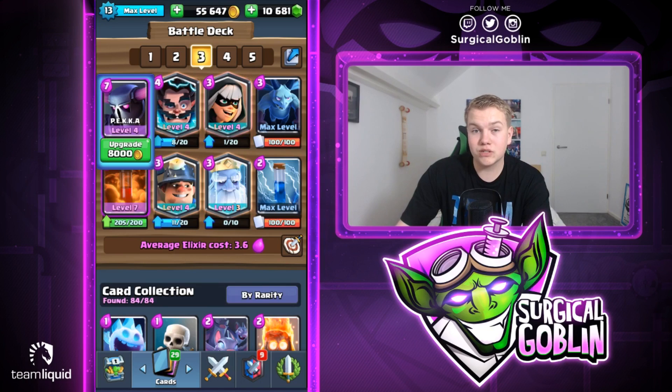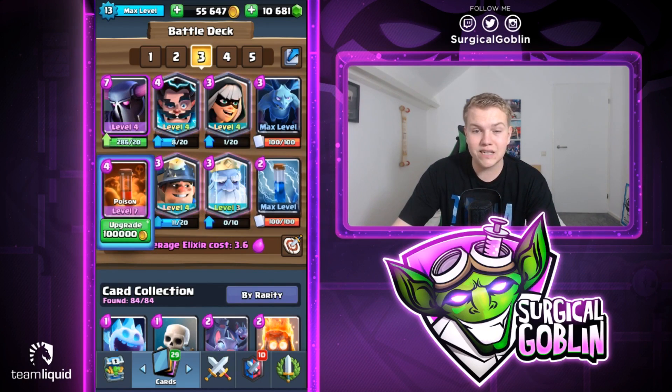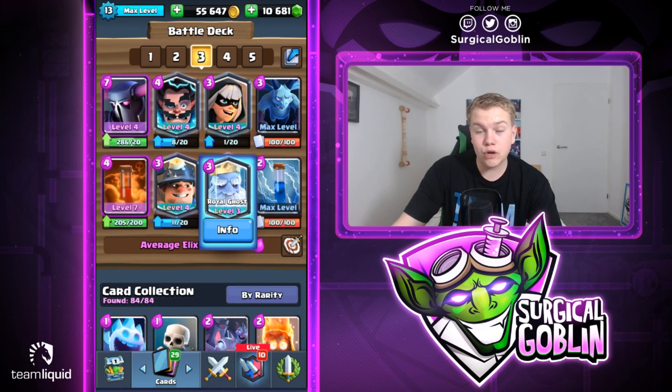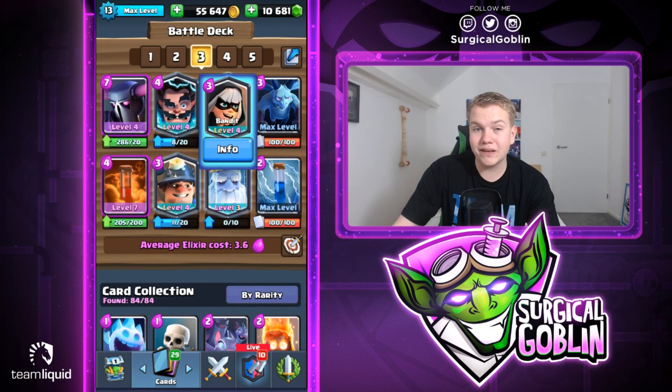We have a really solid defense with Electro Wizard, which is really good in the current meta. PEKKA is really solid against tanks - against Giants, against Golem, but also against units like Hog Rider. It's seven for five elixir but it's actually worth it in most situations. We have poison and zap, and even though we don't have a Log we're still not that bad against bait decks like Log Bait, because the Royal Ghost has splash damage.